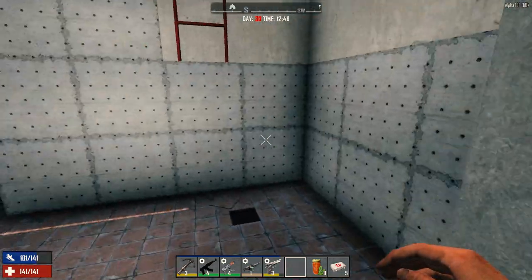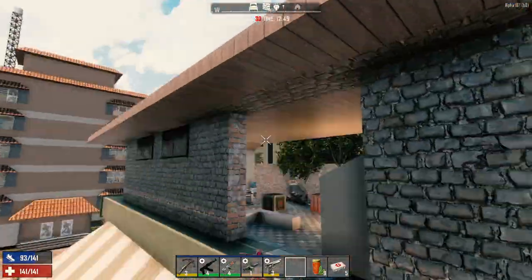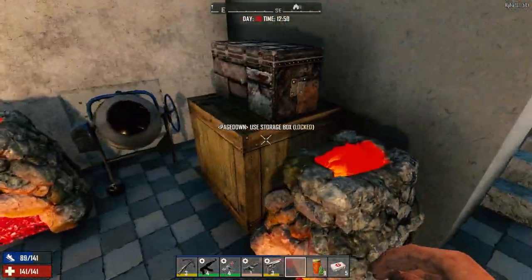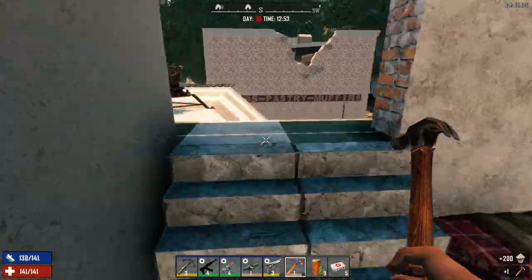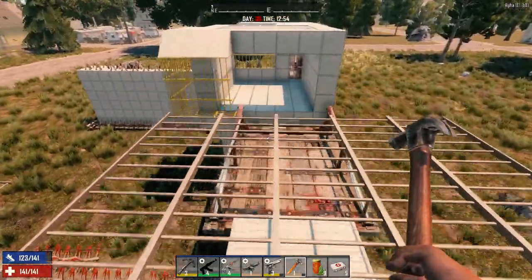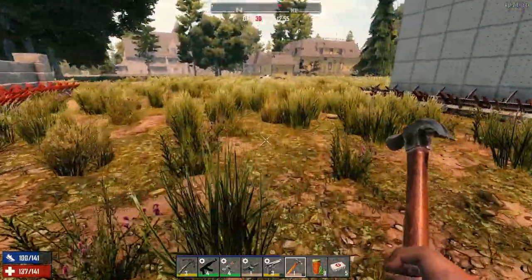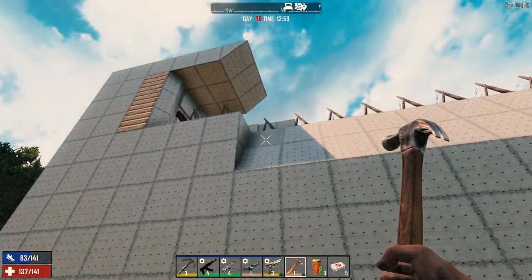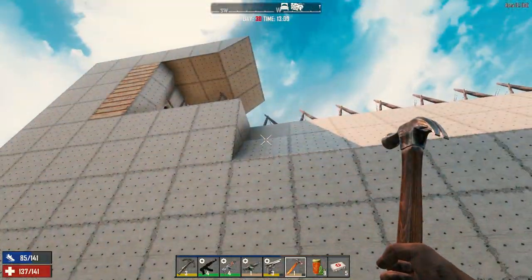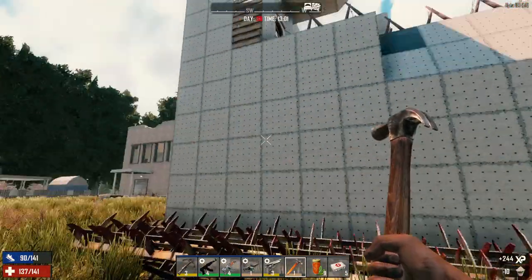So I upgraded a little bit in here as you'll notice, and the outer walls as well. We still have a little bit of concrete left. I can't believe we missed that one block — actually I can. Ow. That one right there. There we go. That should dry in time.